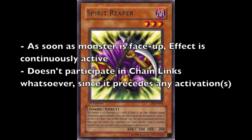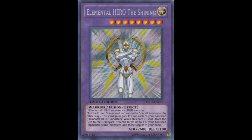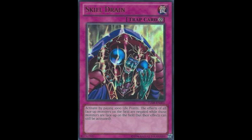Next we have Continuous Effects — the more boring of the lot. Basically, as soon as the monster is face-up on the field with a Continuous Effect, the effect is continuously active. Importantly, it doesn't participate in any chain links whatsoever — since it is already active, it precedes any activations. Examples include cards which benefit the monster itself, such as Spirit Reaper; cards which boost attack points, such as The Shining; and cards which restrict your opponent, such as Kycoo the Ghost Destroyer, King Tiger Wanghu, and Archlord Kristya. As long as the monster remains face-up on the field, the effect remains continuously active. If Skill Drain is activated, the effect is negated.